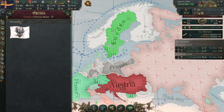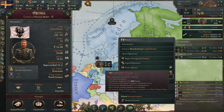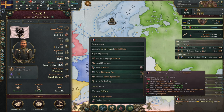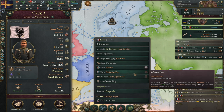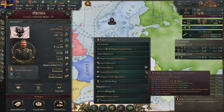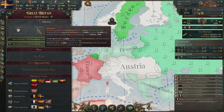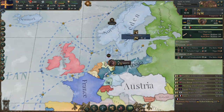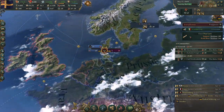I have 80 relations with Prussia — the maximum — but it's impossible to get an alliance or defensive pact with them. Austria doesn't want anything either, even at max relations. France is at plus 3 when I offer an obligation. We do have a defensive pact with Great Britain, and we could get an alliance for an obligation, but I want to save those obligations for the war against Russia.